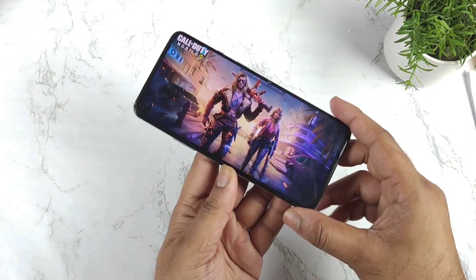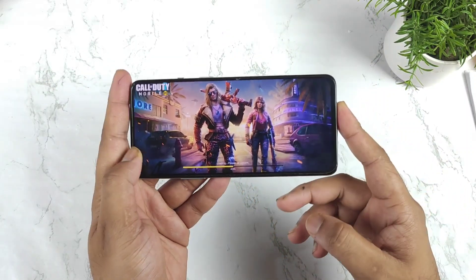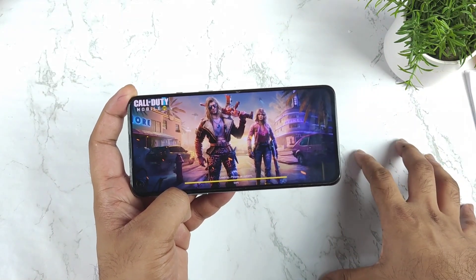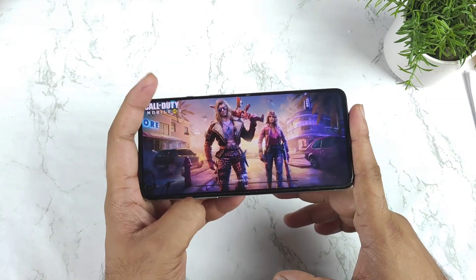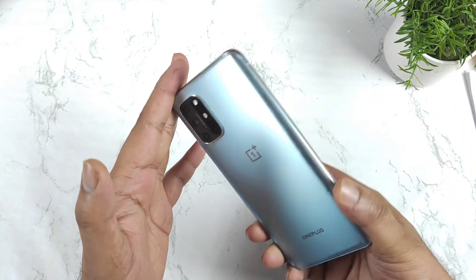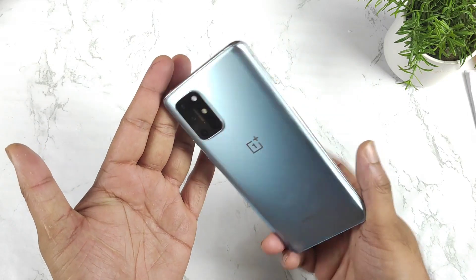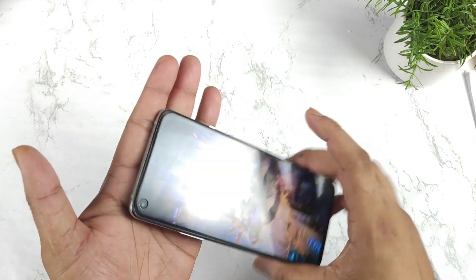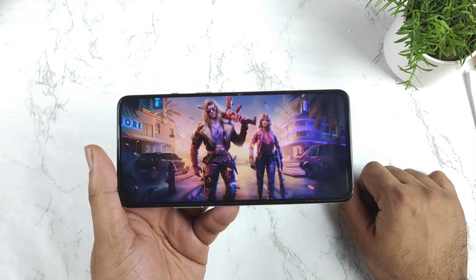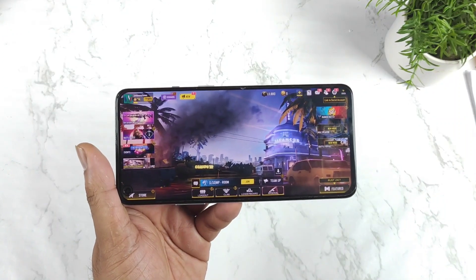Yes friends, right now I do have the Snapdragon 865 processor, where I can actually play Call of Duty Mobile with the 90 FPS graphics settings. In this video I am going to exactly demonstrate the default settings in the Snapdragon 865 processor. This is the OnePlus 8T. Let me show you exactly what the default graphics are in this Snapdragon 865 processor.